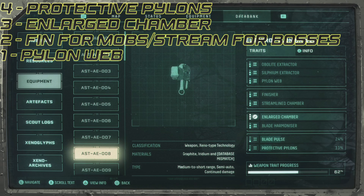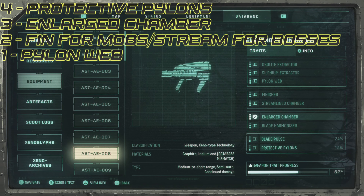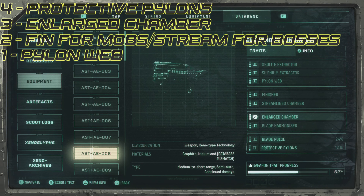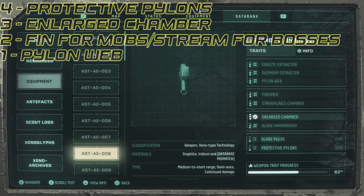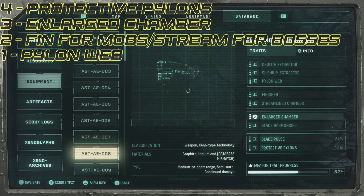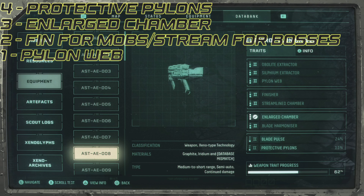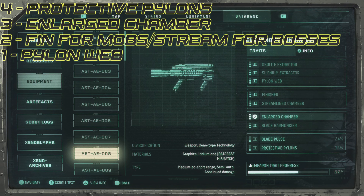So finalizing: it is protective pylons, enlarged chamber, streamlined chamber or finisher according to your preference and situation. For an alternative, go protective pylons, enlarged chamber, streamlined chamber, and sylphium extractor for survivability — or obolite extractor if you tend to get hit a lot and you have a plan in place to survive, like having the parasite that heals you when you collect obolites but you cannot use sylphium. You can use that along with obolite extractor and have a constant heal mechanism so you can heal on demand and play very safely.